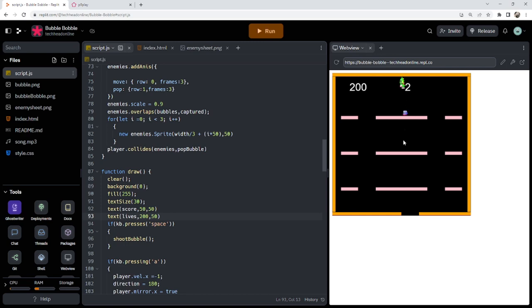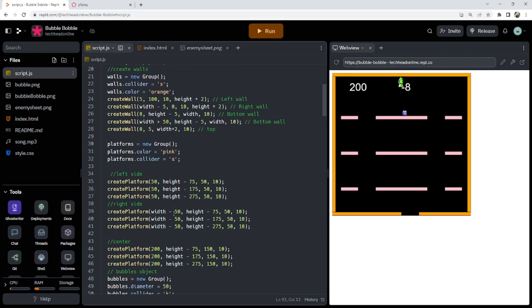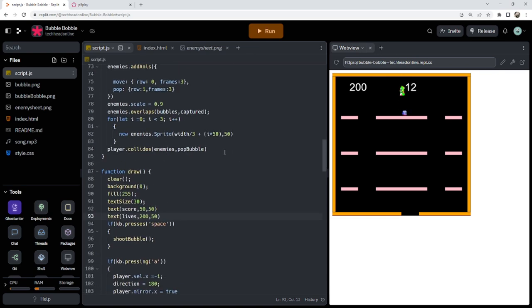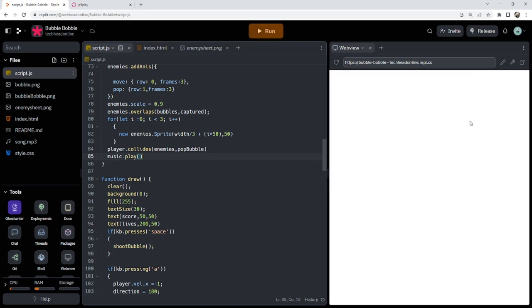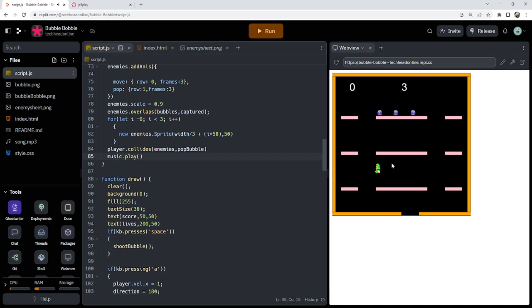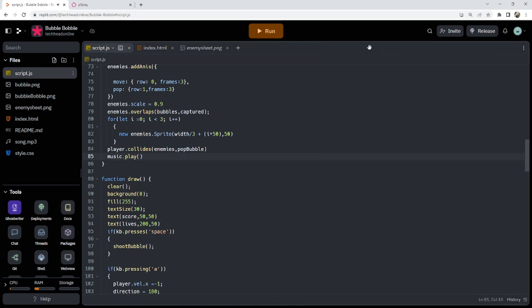One last thing in setup — let's add music.loop() or similar to play the background music. Testing it — the music works! So we can compare it to the original game and see what you think.